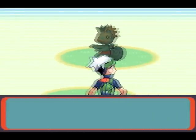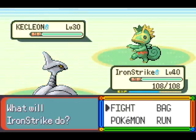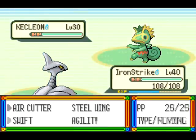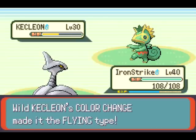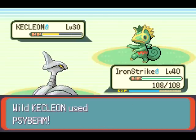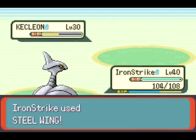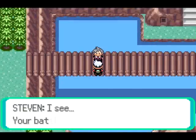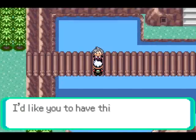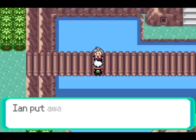Alright, so we have... Kecleon! Kecleon's kind of an interesting Pokemon. Pretty much it has an ability called Color Change - I'll show you what it does. So, Kecleon's normally a Normal type, but Color Change makes it a Flying type. And Sidebeam does squat. I'll use a Steel type move. And if it hadn't died, it would have changed to a Steel type. Sometimes you can use that to your advantage. Other times it kind of messes you up. But we got the Devon Scope.